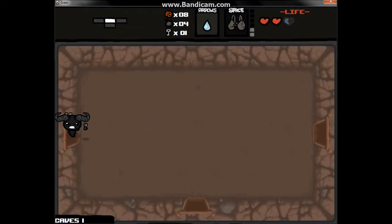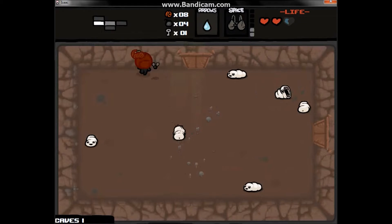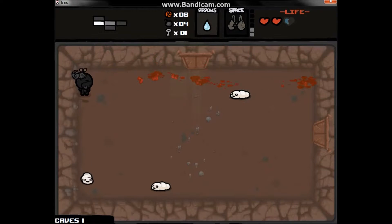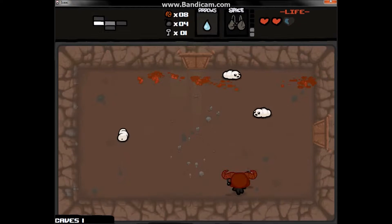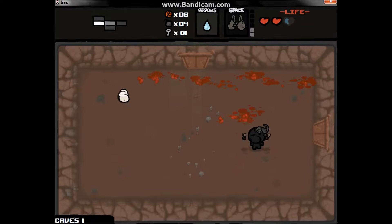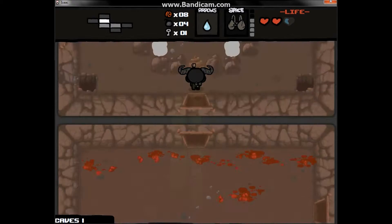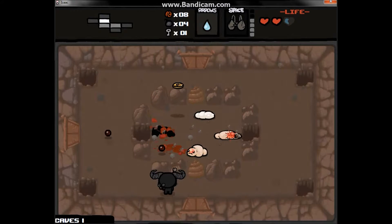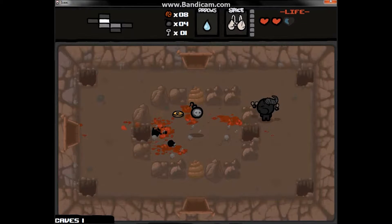My favorite item in the game is Chocolate Milk, just because it lets you charge up your shots and do a lot more damage. It's better than Brimstone because with Chocolate Milk you don't have to charge up to fire. With Brimstone you have to charge to fire, but you can shoot over rocks and stuff — it's pretty good.